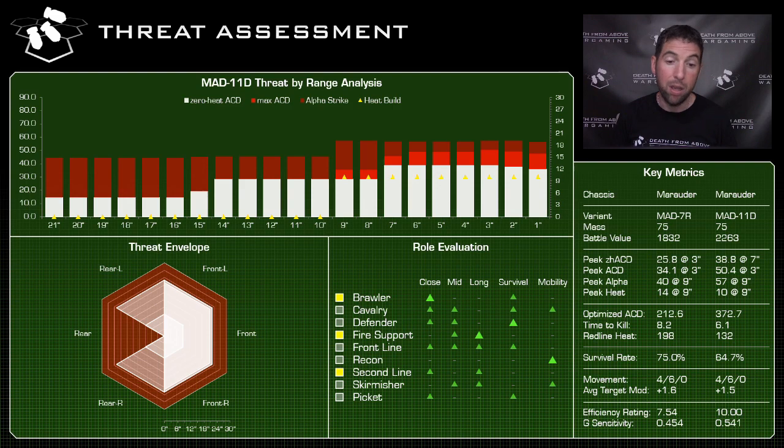Looking at the threat envelope: it does have less range than the 7R — the light gauss goes 25 inches, but the Clan ER PPC does go out further. In terms of arcs of fire it's basically identical. Overall a very effective distribution of weaponry. You can torso twist and look behind you with an arm, giving basically 360-degree arc of fire — just like the Warhammer and other mechs with big arm-mounted weapons. Very effective when used the way they're intended.